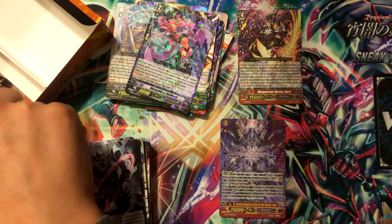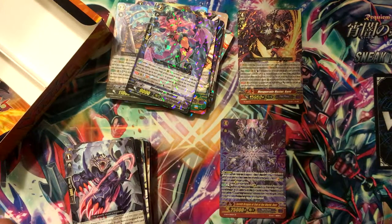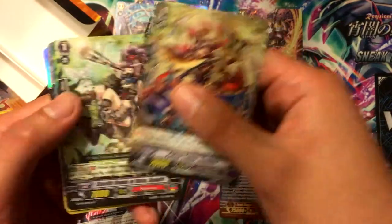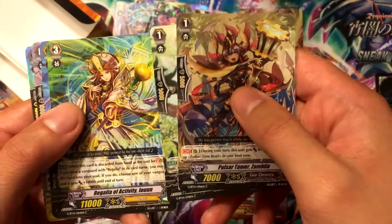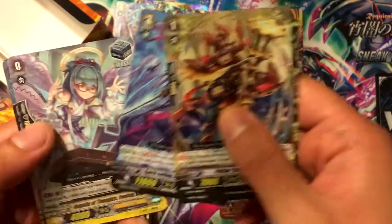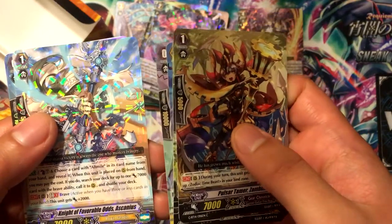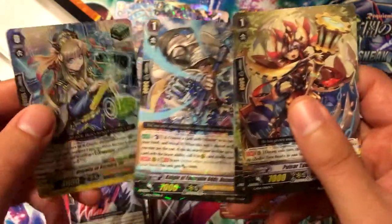Pulsar Tamer Zambi, Stealth Rogue of Vista Ayagiri, Regalia of Activity Eon, Spirit Caller Stealth Master Zuzu, Regalia of Thoughts Feeling Angel, Night of Favorable Odds Acanias, and Regalia of Service Eir. That's cool - got a healing trigger for that. Alright, three more packs to go.